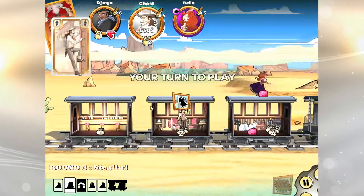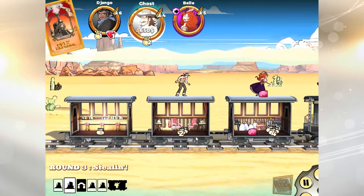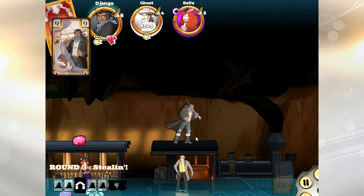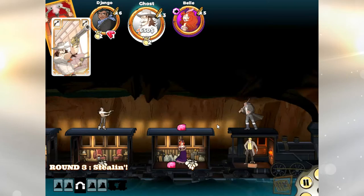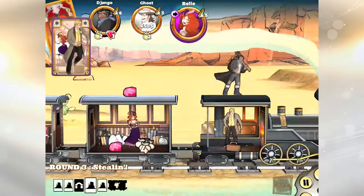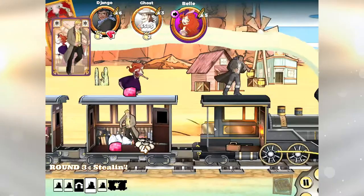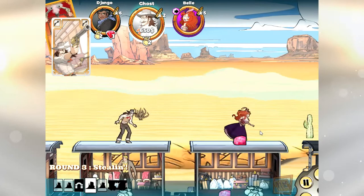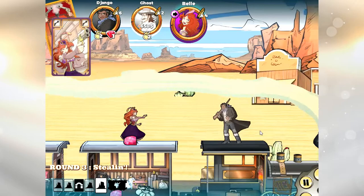Too bad I only had one loot card — I would have loved to just stay and collect. But I'm going to get on the roof and go for another shot with the gunslinger. Django's gonna grab some loot, so I'm going to load him up with another bullet card. Low player counts are always really interesting in this game — on one hand it's a little easier to plan, but you'll never get a better opportunity to hand Belle some bullet cards.